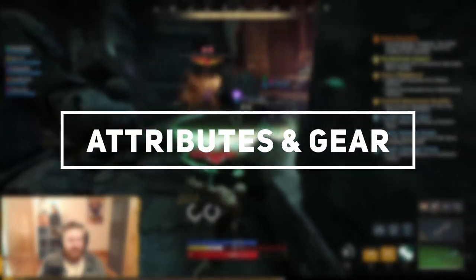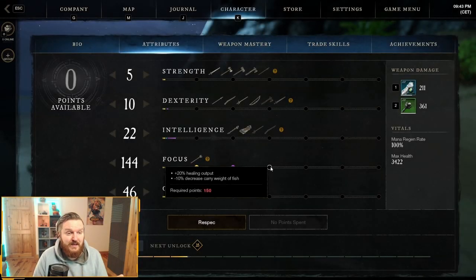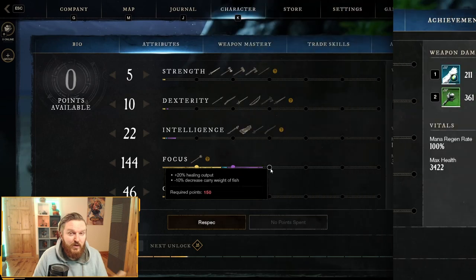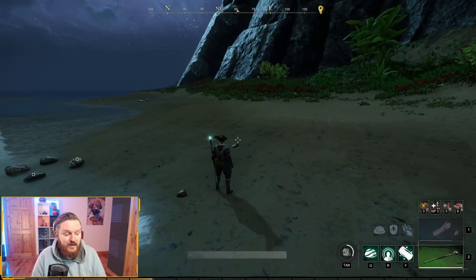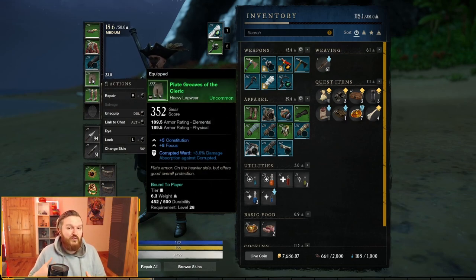In terms of attributes, a lot of people will tell you to get 150 focus as soon as possible because you'll get a specific bonus of plus 20% healing output — a big bonus you want to achieve. But if you're doing any sort of PvP, adding some points toward constitution is very important. Getting 50 constitution gives you 'all health consumables 20% stronger,' which is pretty insane for PvP content because potions are going to be a big part of your experience. For solo and dungeon content, 150 focus is the priority, but you can do something like 50 focus, 50 constitution, then push to 150 focus afterward.